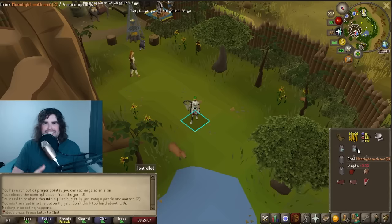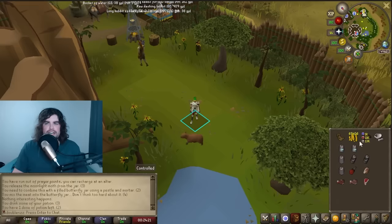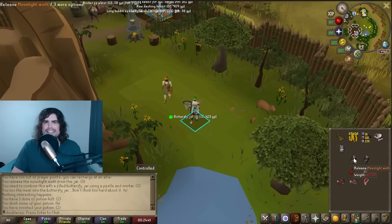Unfortunately, you can't decant it to make a four-dose, but still, this is a two-dose prayer potion that is incredibly easy to acquire and incredibly cheap right now on the Grand Exchange. Just to show you, I can drink it - I go up to 44. I drink it again, I go up to 66. Unfortunately, we do not have Barbarian Butterfly jars yet, so you will have to drop them once you're done. But yeah, I think these are a much cheaper option to prayer potions.